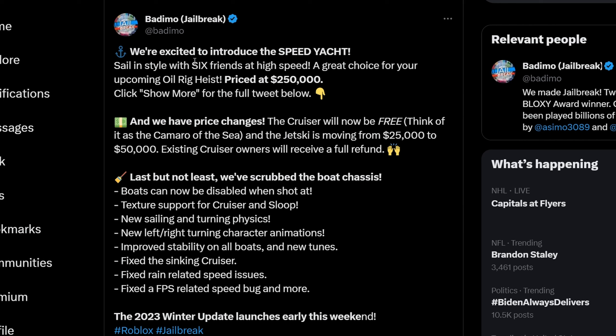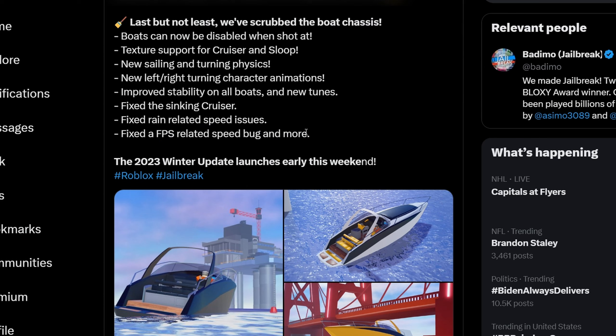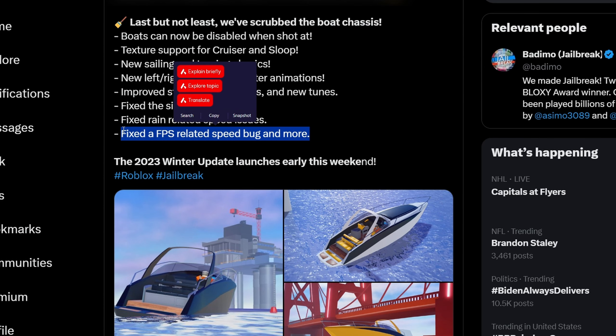There is also the speed yacht being added — zone six style with six friends at high speed, making it a great choice for the oil rig heist. Priced at 250k. The cruiser will now be free — think of it as the Camaro of the sea — and jet skis move from 25k to 50k. Current cruiser owners will receive a full refund. Boat fixes include: disabled with one shot removed, texture support for cruiser and sloop, new sailing and turning physics, new left and right turning character animations, improved stability on all boats, fixed sinking cruiser, fixed rain reload speeders, and FPS reload speed bug fixes.